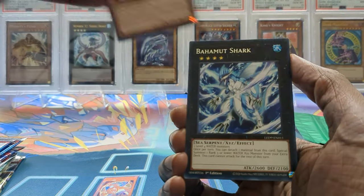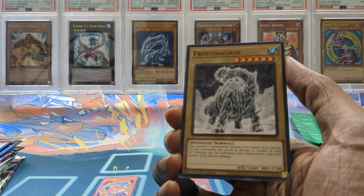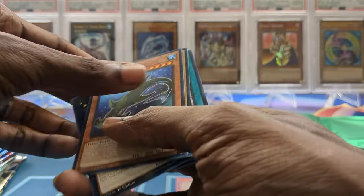Let's see if we can get anything crazy. We got Bahamut Shark — I play sharks by the way guys, so that's pretty cool. Remora also goes in my shark deck, and Lemuria the Forgotten City. A lot of people don't play Lemuria, you know — it's forgotten.